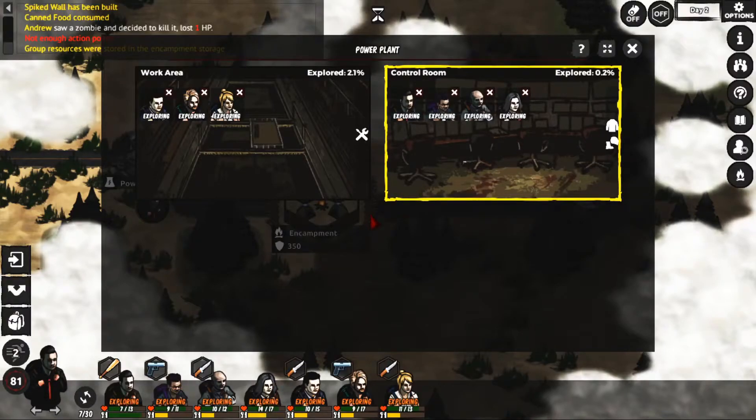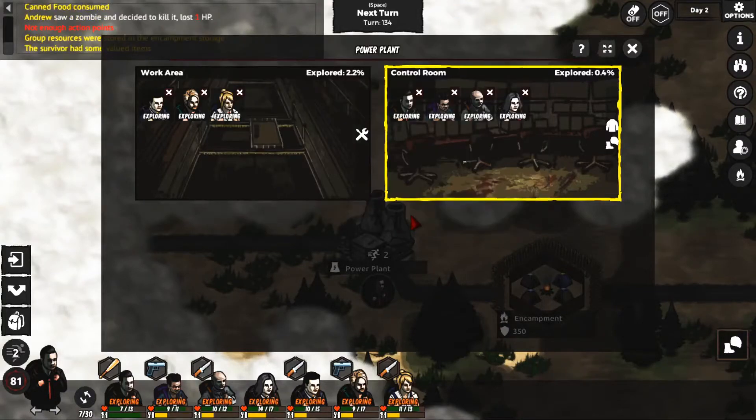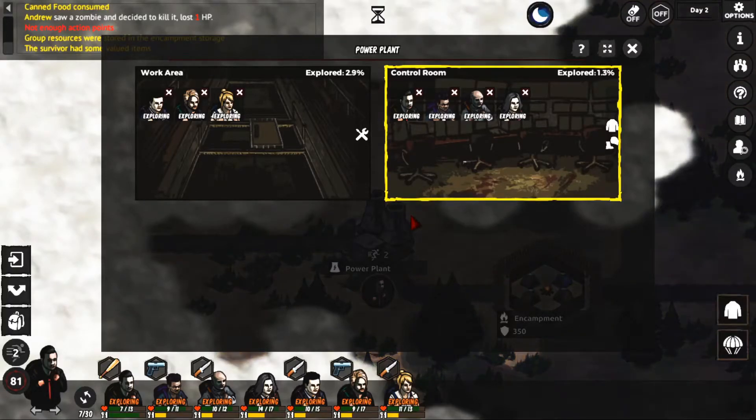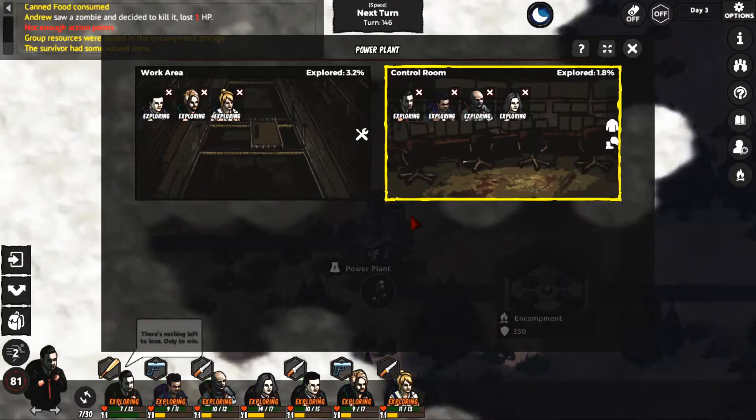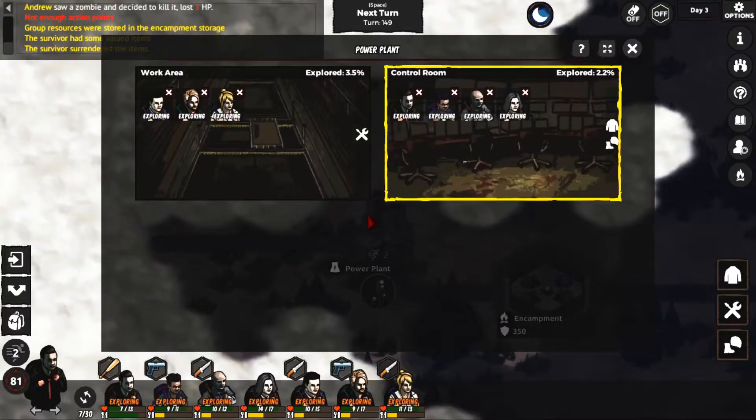Oh that one chick doesn't have any action points. You found a wounded survivor - let's do that. We don't want somebody wounded, I need to find food. A parachute - I wonder how you're supposed to get building materials. Trapped in a zombie trap - steal his items, let's do it!